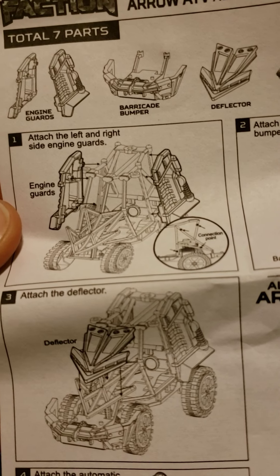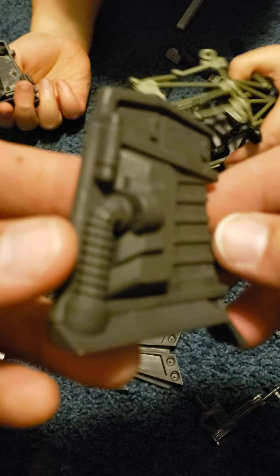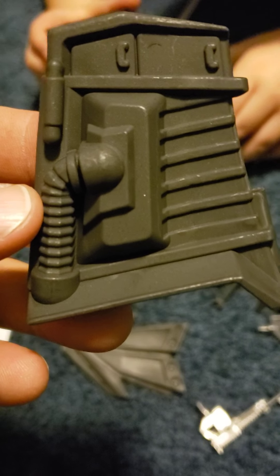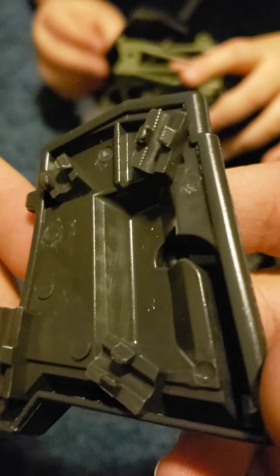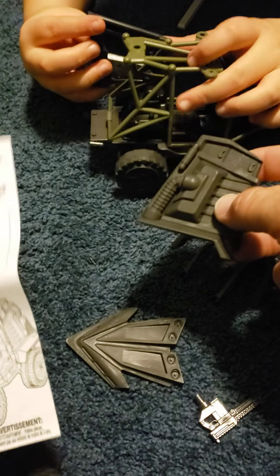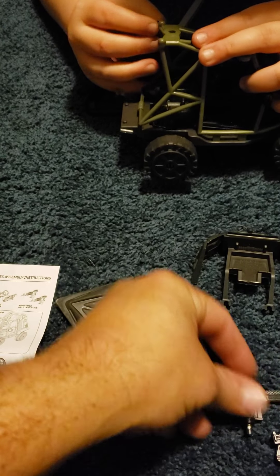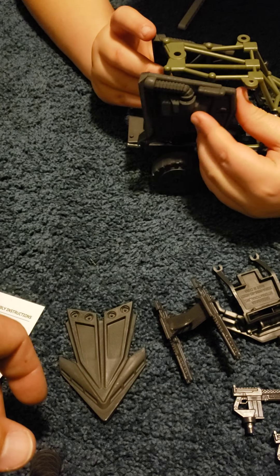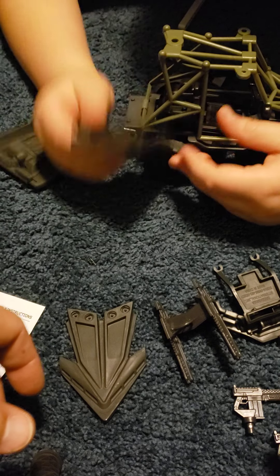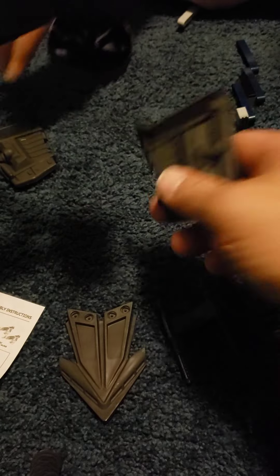First thing we have is the side engine guards — you attach them to the left and right sides. This is a side engine guard, for all you in TV land. So you get the right one for the right side — I think so. I don't think it says which side. I imagine it goes on the back way back. Maybe this way — how does that one look? Does it look right for that side? It's got clips in the back — it should just clip on.